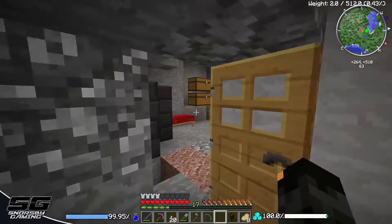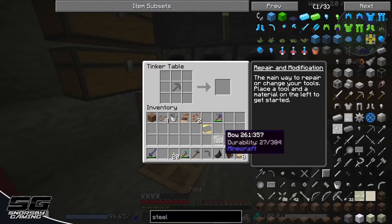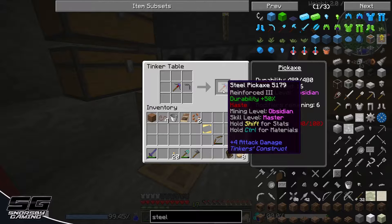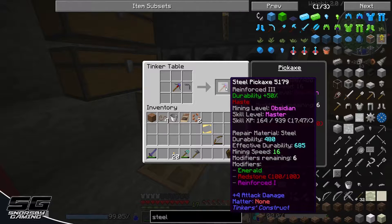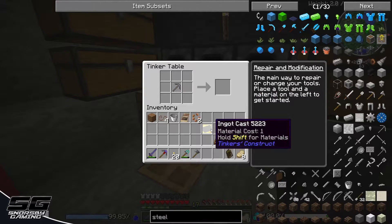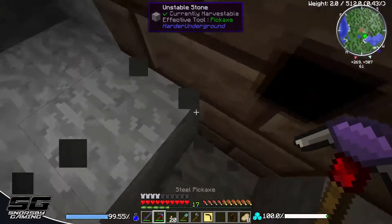To upgrade the pick without losing your modifiers, make sure it's fully repaired — I need another piece of flint. Fully repaired, and then in your table you can just put the same thing in and it'll upgrade it. So that gives us obsidian level — probably a little bit more speed. Mining level 16 — it's given us three more speed on the upgrade. We can mine obsidian now which is good, so we'll be able to go to the Nether. We can also upgrade the handle and binding too. We can mine pretty much everything now, which is awesome.